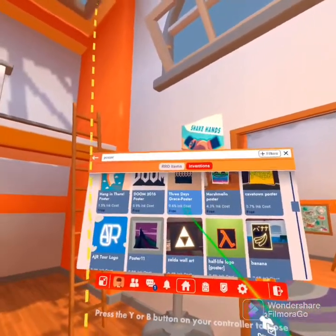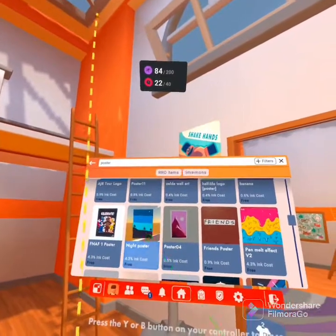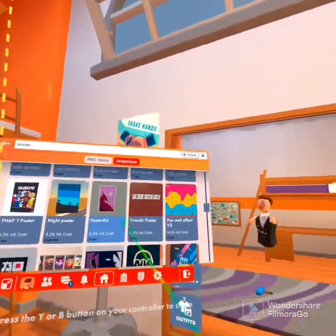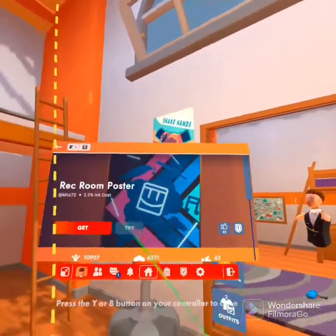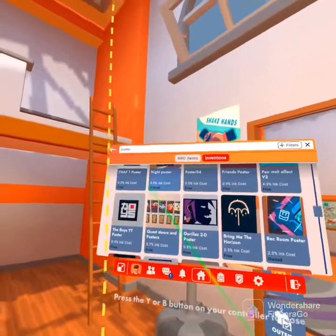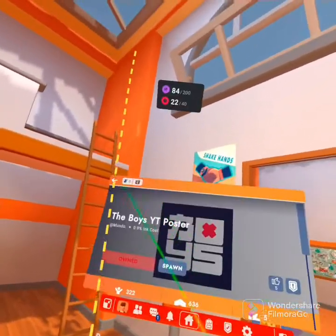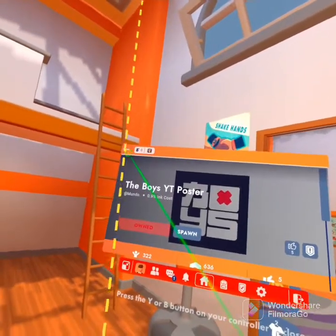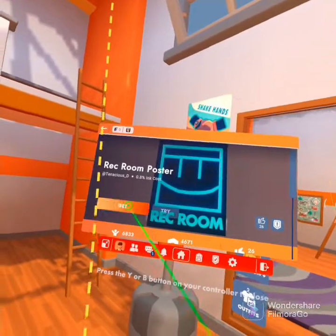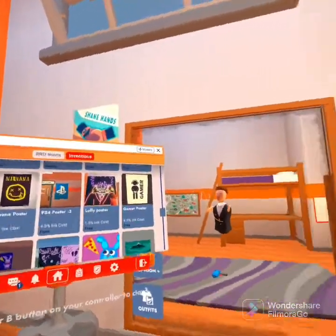I'm just getting a bunch of posters so when I go to place them, I already have them. The boys YouTube — we're getting that. If I'm putting them in my room, you gotta shout them out. So go subscribe to the boys on YouTube. If they're going to be in my dorm room, then you gotta go subscribe to them.